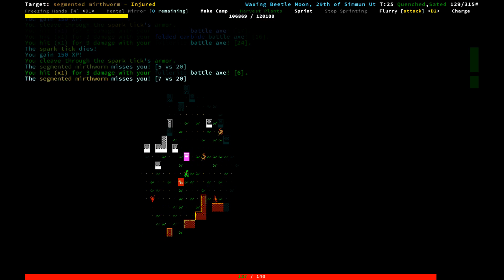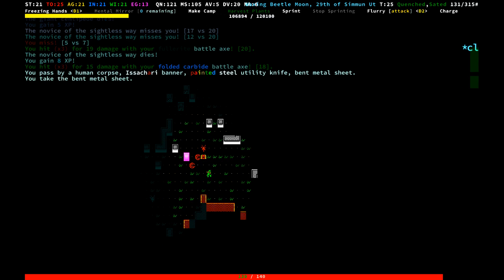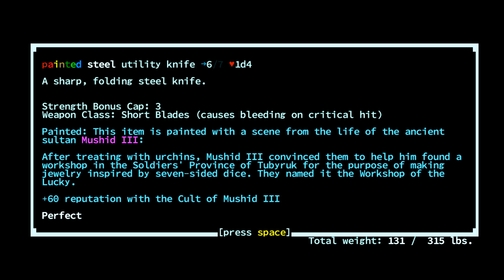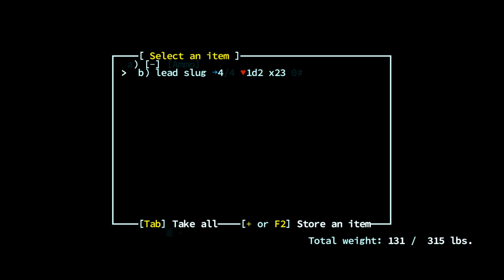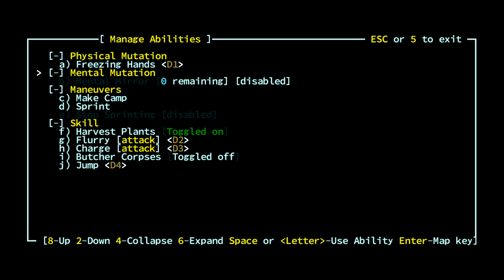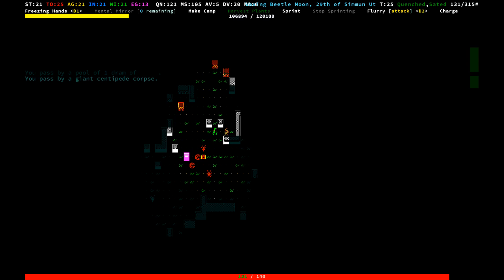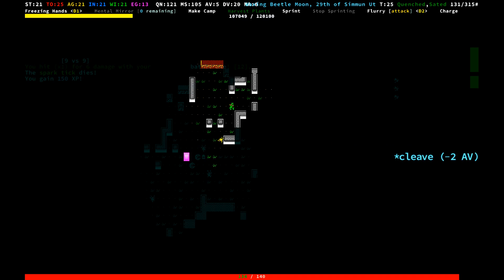We won't have any trouble, but for funsies, we'll go ahead and wipe things out. Let's cleave through these things. Quite readily. A painted steel utility knife, you say? Tell me more. Another detail about Mushid III? I don't feel like picking up anything to sell. We looted that chest. We'll take those lead slugs for funsies. I don't intend to clear this out — I just wanted to show that off.